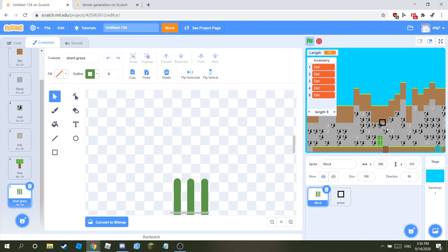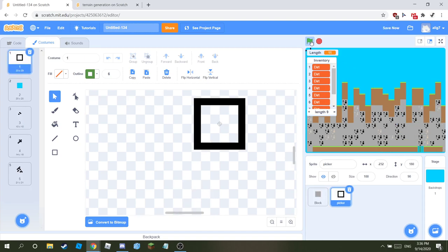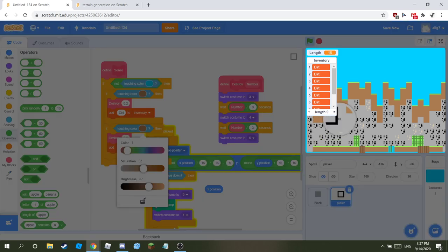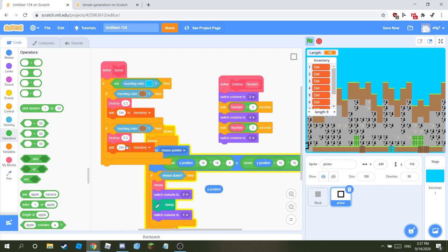It's not working out — the trees aren't going to the top. I'll fix that problem in the next episode. For now, if it's touching the wood tile, add wood to inventory and make the break time longer, like 0.5 seconds.